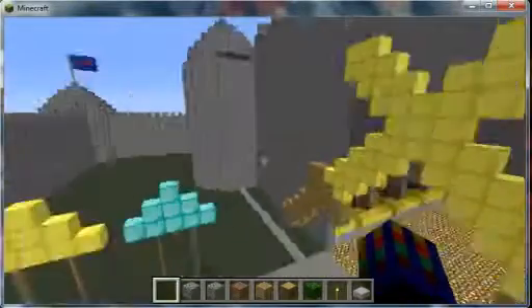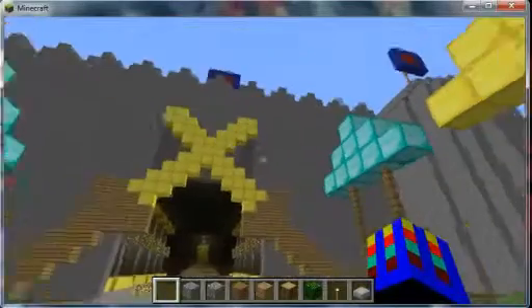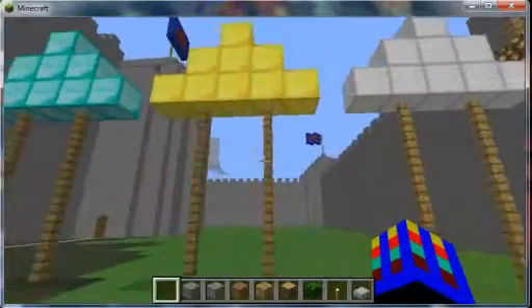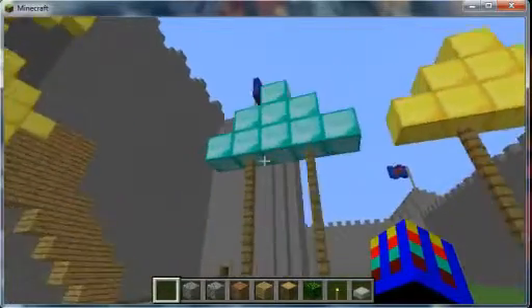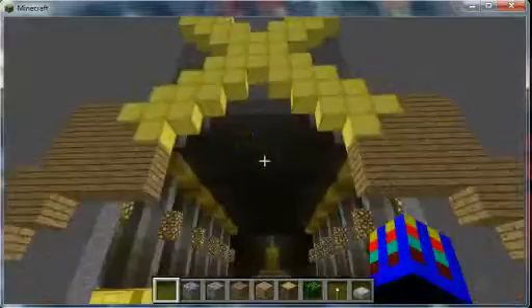Let's go inside. Things I couldn't do with World Edit were, like, these swords — if you can tell they're swords — and these things. All the little detail I couldn't do, or just wasn't worth it. These were supposed to be arrows but epically failed, and voilà, came this. So yeah, you're going through the swords.